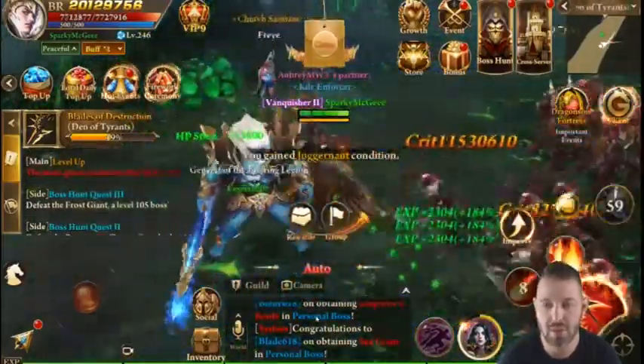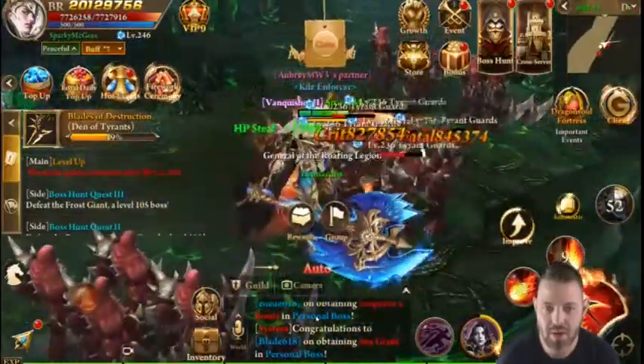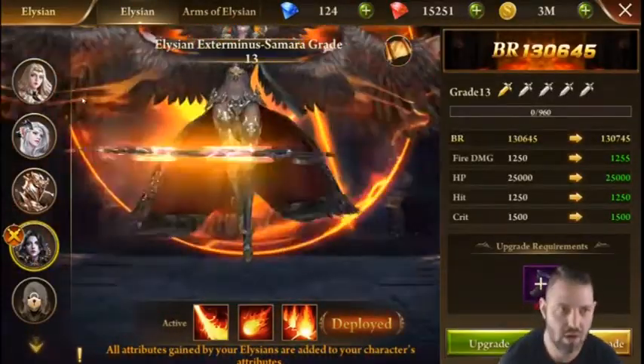The Elysian then has stronger attacks, usually until you get to higher levels, so make sure you continue to level them up — we'll hop into that in a second. I just wanted to show you what that looked like before we get into the details.